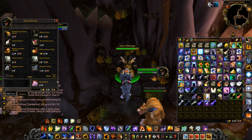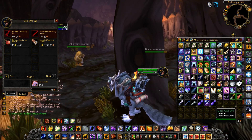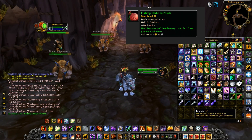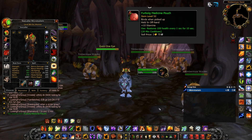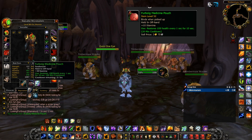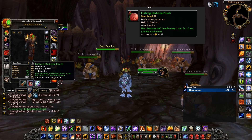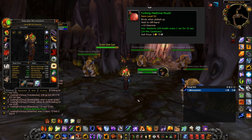This first item is an absolute classic that has no level requirement, commonly used by Twinks because of its insane stats. I'm of course talking about Furbolg Medicine Pouch. With the new changes to classes in Season of Discovery, this will be an absolute monster item to get in Phase 1 for Warlock Tanks. This pouch gives a whopping 10 stamina, but unfortunately you can't use the on-use effect because it requires level 50, so it'll only be good for Warlock Tanks.